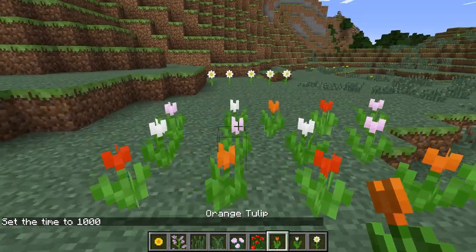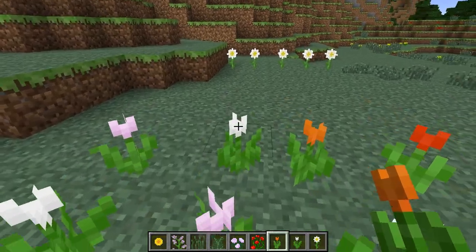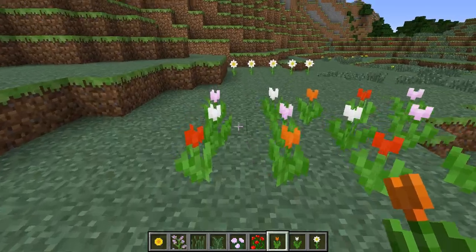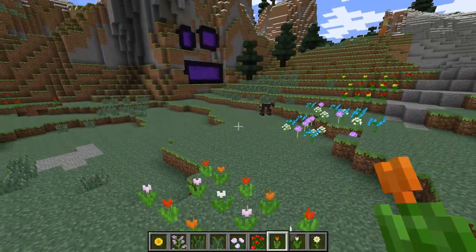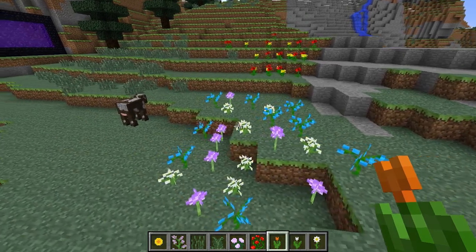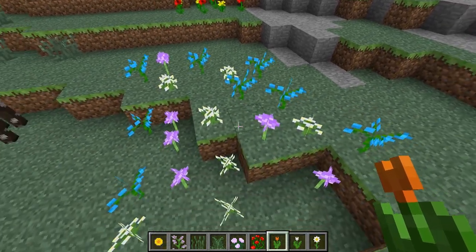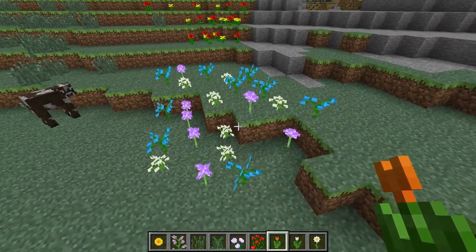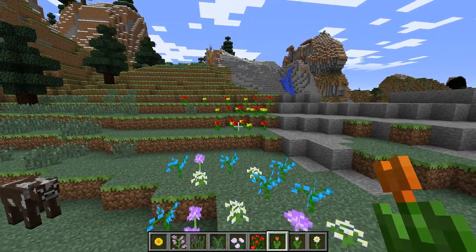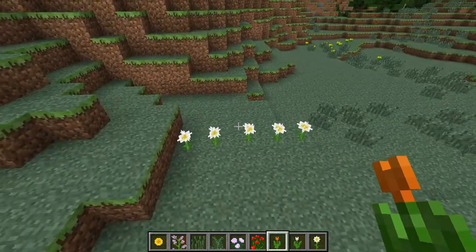Right here you can see we have a whole range of different tulips. We have orange tulips, kind of a pink color tulip here, a white one, and an orange tulip. With flowers there really isn't much to say about their different functions except for the fact that with all of these new flowers we can create a whole bunch of new different dyes in the game. If you look at the flower you can kind of tell what color dye it would make — the blue one is going to make a blue dye, the red roses are going to make a red dye, the yellow is going to make a yellow dye, and so on.